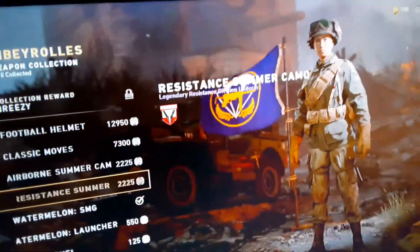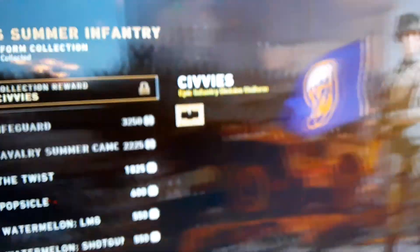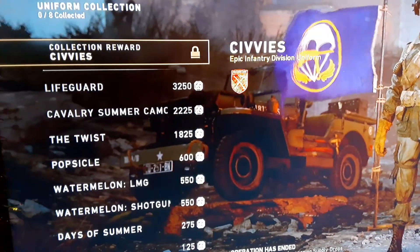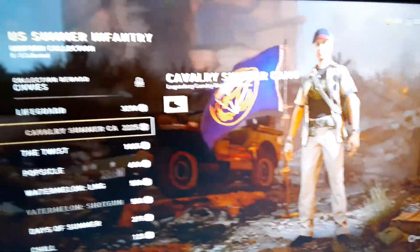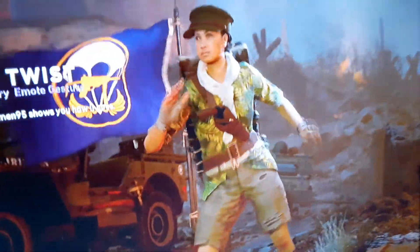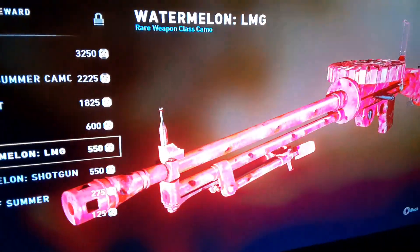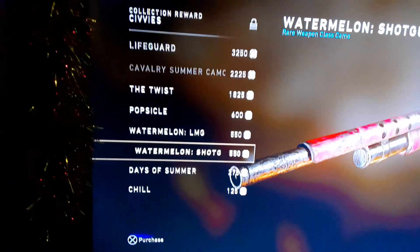People wondered where to spend your Armory Coins — this is it. You can get that outfit, you can get the little attachments or whatever it is, watermelon RMG, watermelon shotgun, and calling cards, and little things like that.